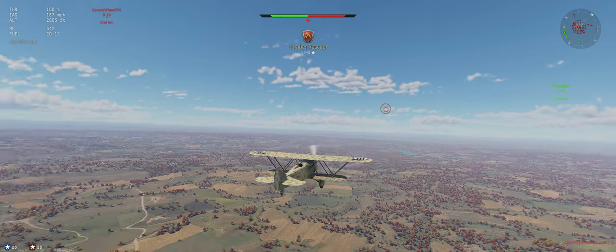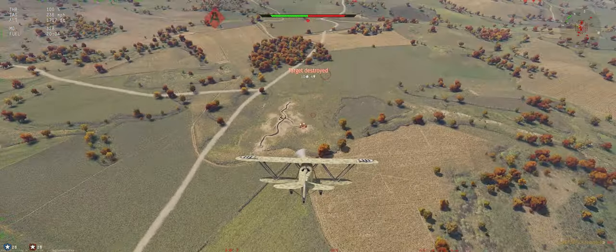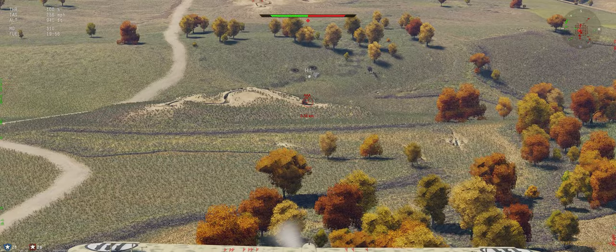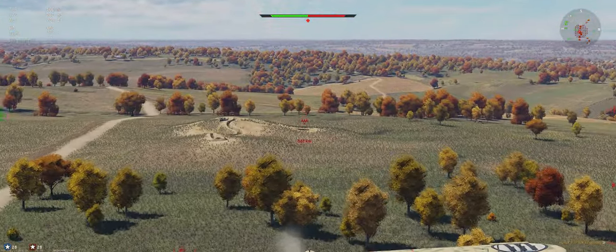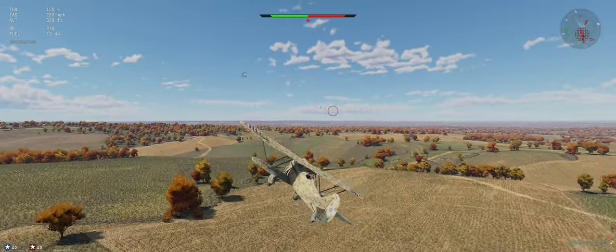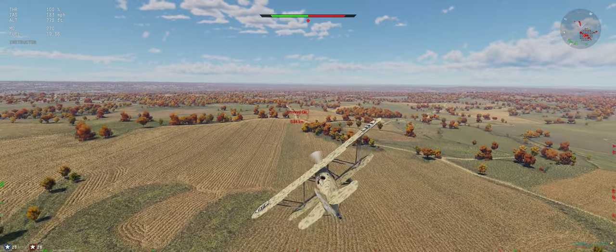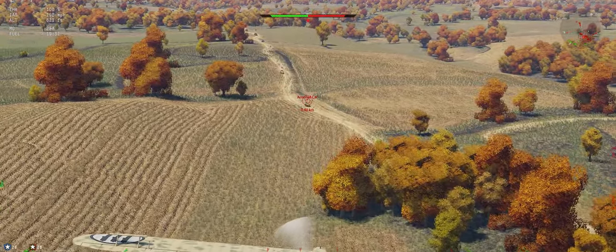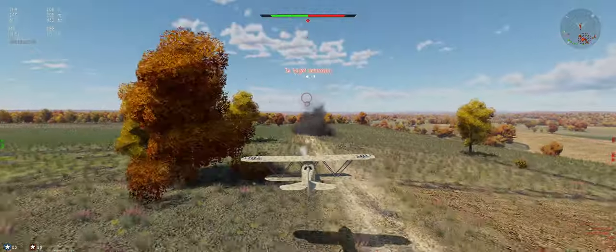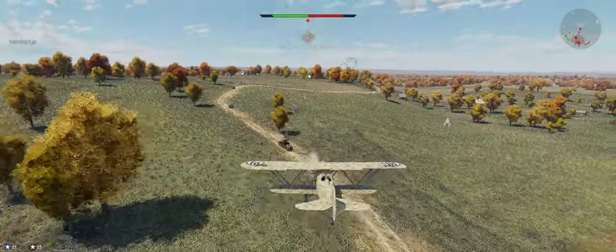They don't have too many guys left. Let's go ahead and hit some ground targets — nothing on the radar to worry about. We'll start with the AA. Some armored cars over here, let's work the line — 270 rounds left. Going for the AA first. Used just a little more ammo than needed but worth it.